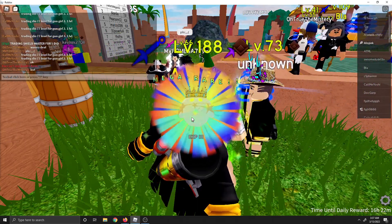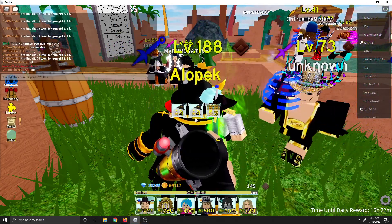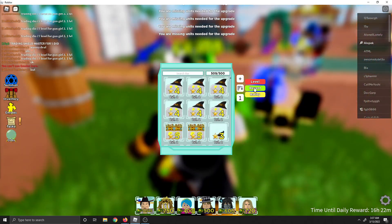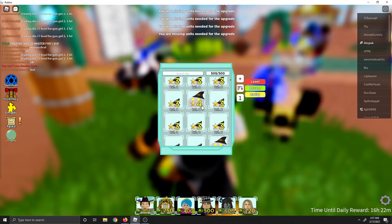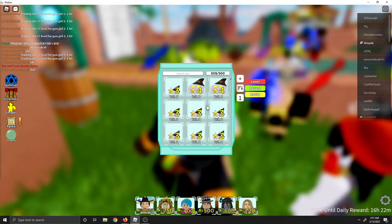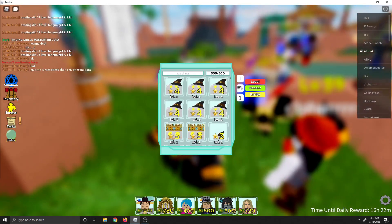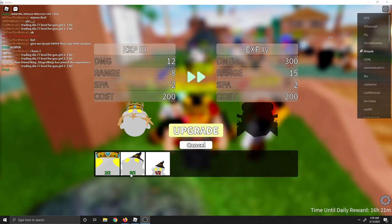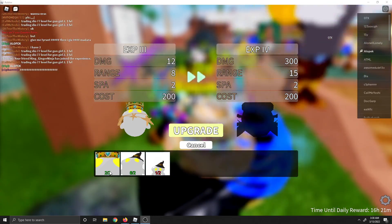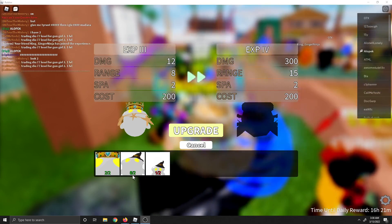We got EXP 3, what the heck, and two EXP 4s and a 5. Look at my inventory bro — what is this, what is going on? What the freak is in my inventory? Look at this, we have six! Why did it evolve into... it didn't even evolve! Look at this, now I have six four-stars.